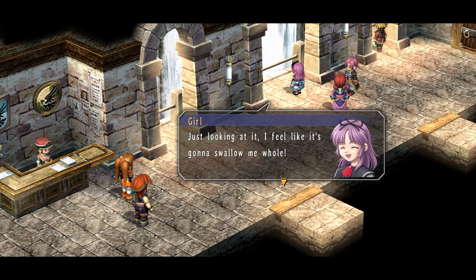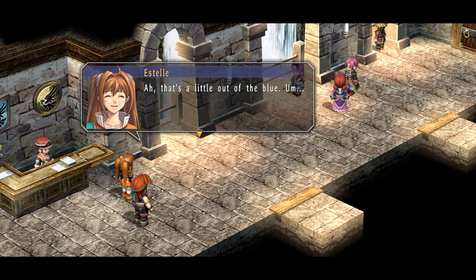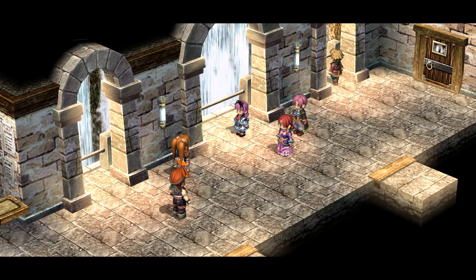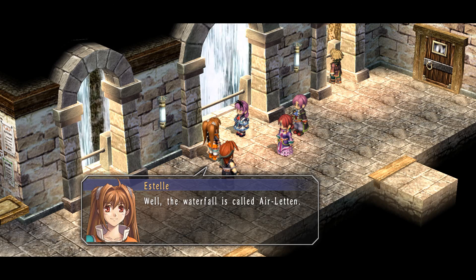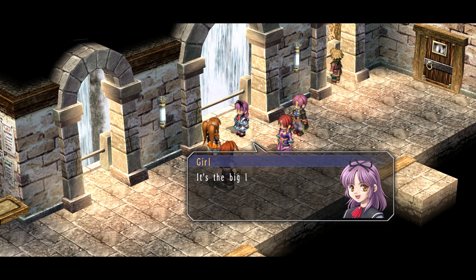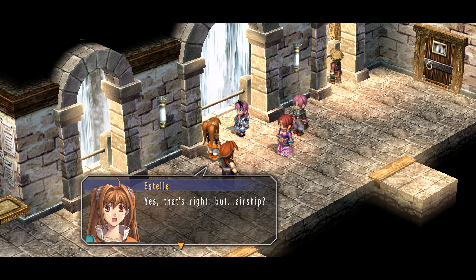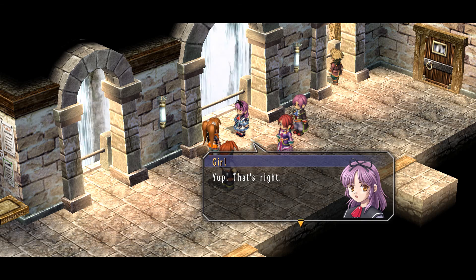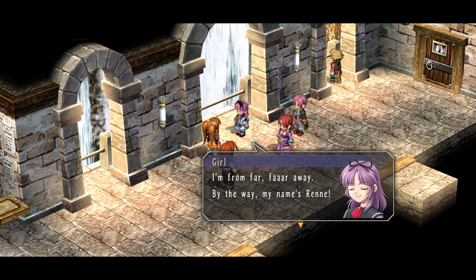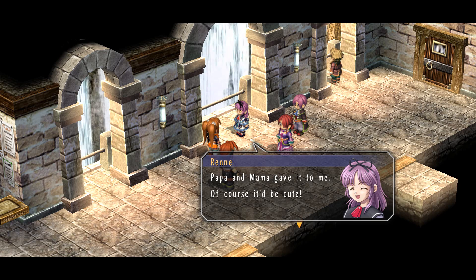It's so amazing — just looking at it, I feel like it's gonna swallow me whole. Excuse me, miss — do you know the name of this waterfall? Where does all this water come from? That's a lot to ask, but it's the Air Latin waterfall. Water flows from Valyria Lake through an ancient waterway. I know what Valyria Lake is — it's the big lake we saw before the airship landed, right? Yes, that's right. Airship? What are those? Are you from another country? Yep, that's right — I'm from far, far away. By the way, my name's Renee! That rhymed. Renee — that's a really cute name. I know. Papa and Mama gave it to me. Of course it'd be cute.